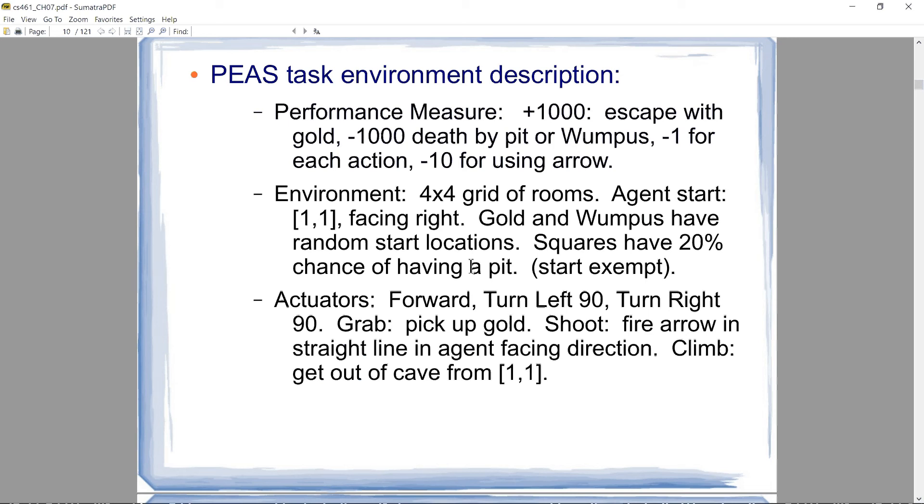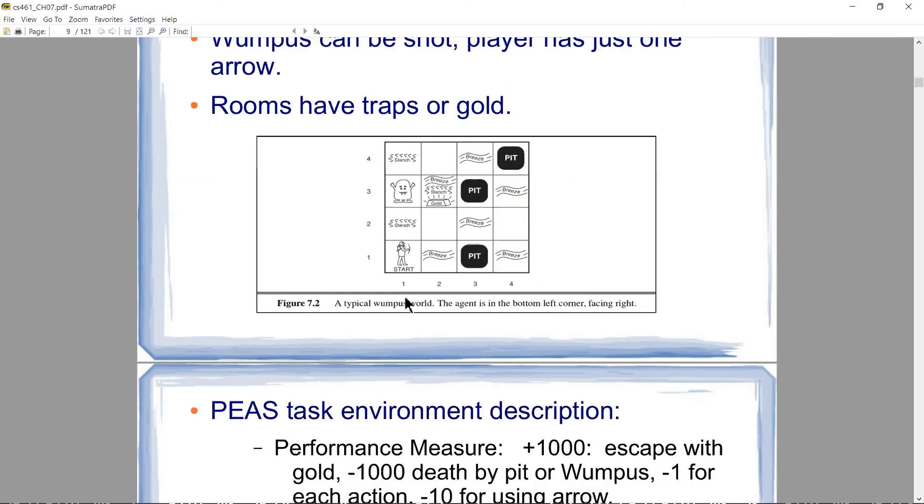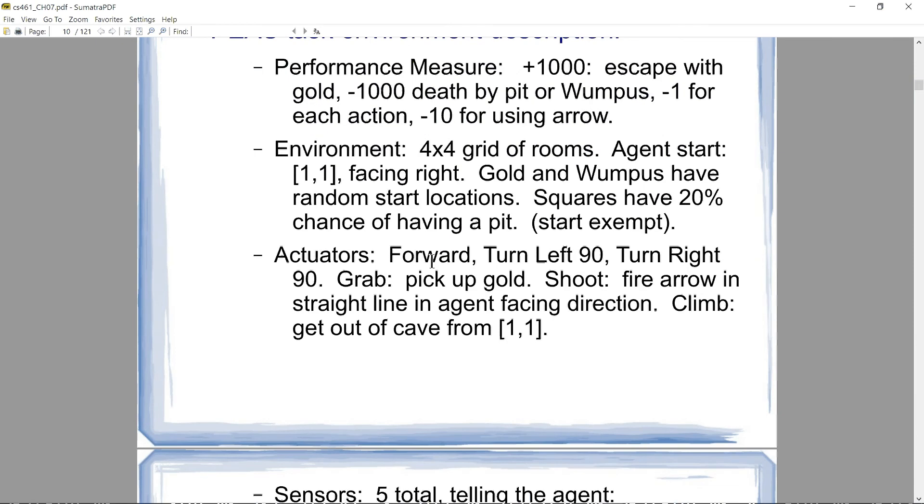For actuators, you can move forward, turn right 90 degrees, turn left 90 degrees, perform a grab action to pick up gold, shoot to fire the arrow in a straight line in whatever direction the agent is facing — and that arrow goes through every single square — and you can do a climb action from square 1,1 to exit the dungeon. So facing direction matters for movement and shooting.